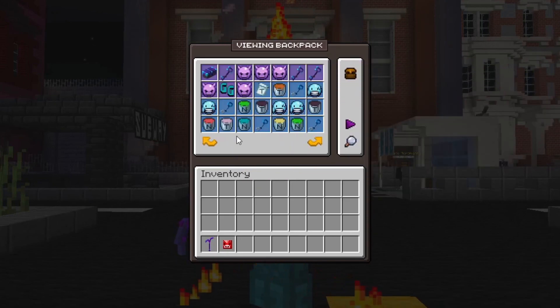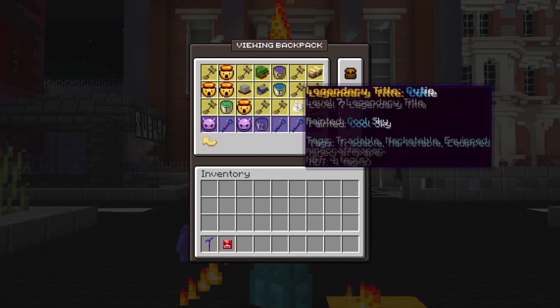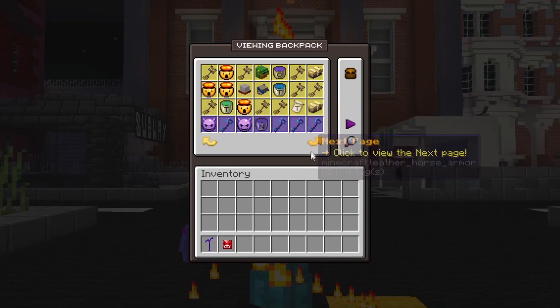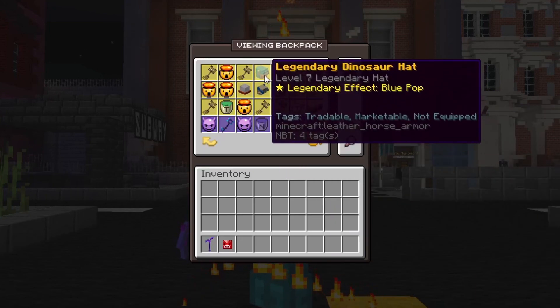Items in your backpack are permanent unless it's stated that they are temporary. Another good thing about the items within our backpack is that they don't get lost in between seasons of game modes, meaning that if you have a hat in this season, you'll also have the hat next season.